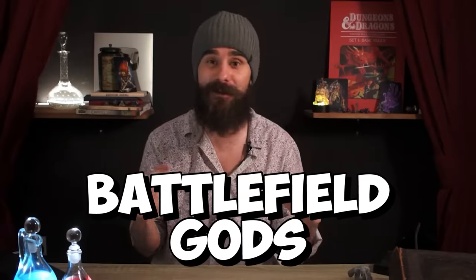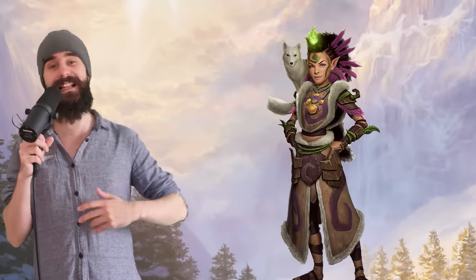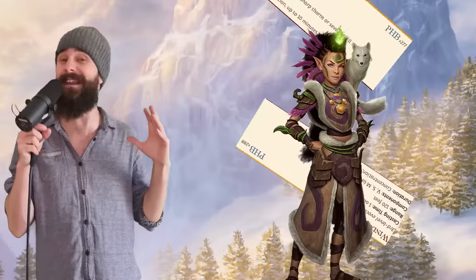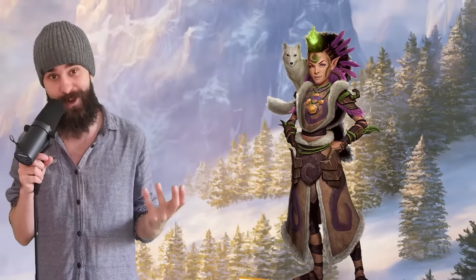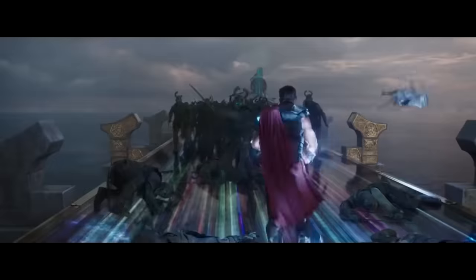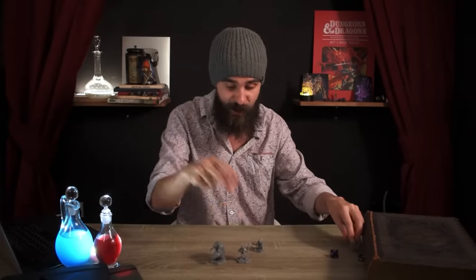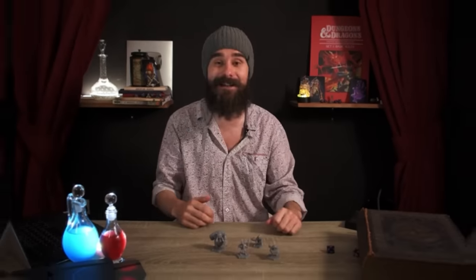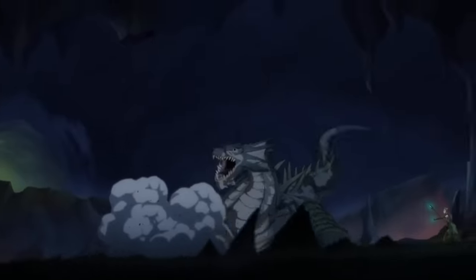Battlefield Gods. Druids aren't just the class that gets the flashiest ability in the game — they also get the biggest, splashiest spells to dominate crowds in a way that Fireball could only dream of. You are the Battlefield God. Name a type of enemy, you have the tools to shut them down. Imagine a second-level spell that made all enemies in a 20-foot radius skip their next turn. If you're fighting melee attackers, this is exactly what Spike Growth does — they have to waste an entire turn running around it, or running through it at half speed taking a ton of damage.